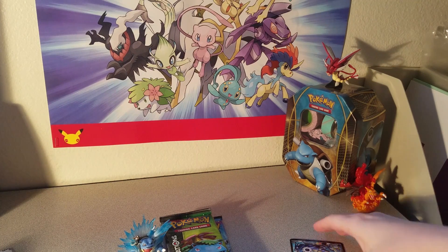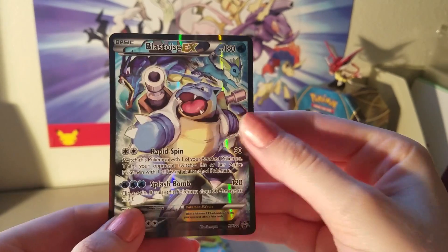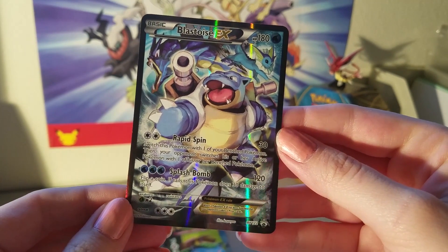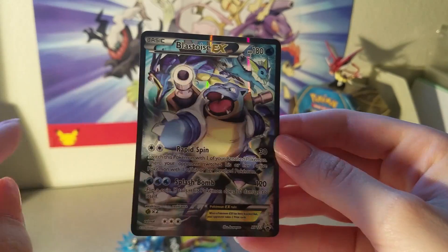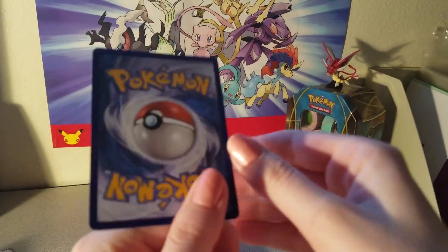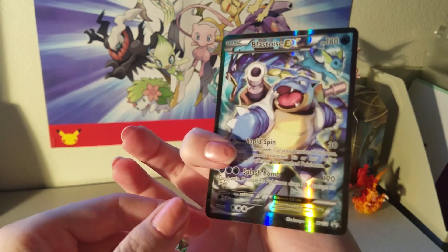Alright, so everything's out of the box now and here's a better look at that black Blastoise card. He comes with Rapid Spin and Splash Bomb which is a really incredible attack. I really like how it's got Gyarados in the background as well as Vaporeon, and I managed to get this one out in pretty good condition, which I'm happy about.